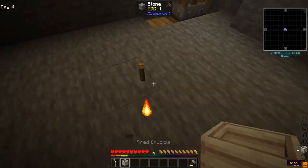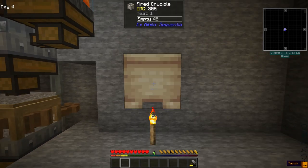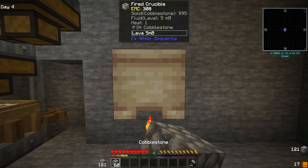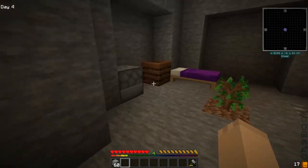Let's move this fire crucible - that's another thing I got - and set it up right here and get some lava started, because we need it.